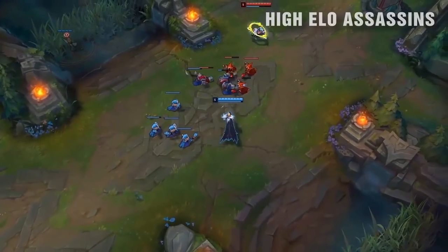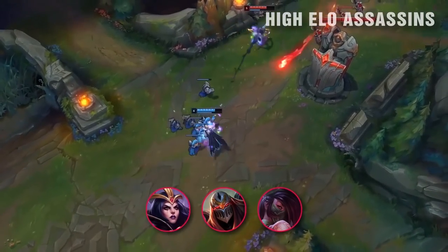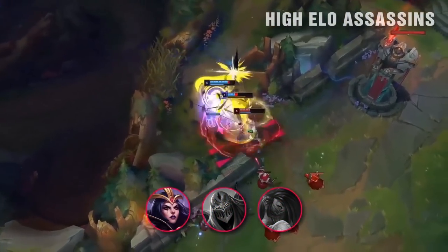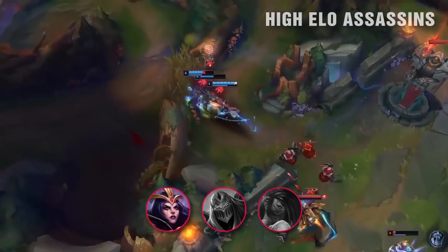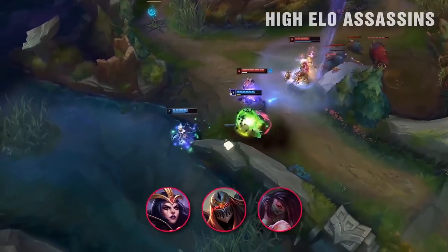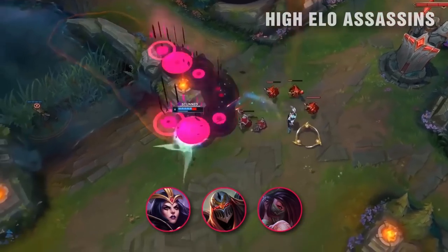For high elo assassins, you'll want to transition into more staple assassin picks. LeBlanc is very good, or you might want to main Zed or Akali, which require a bit more technical ability. My personal recommendation would be LeBlanc as she has been a go-to pocket assassin pick for an extremely long time. Most top-tier mid laners throughout history have been picking up LeBlanc, while Zed and Akali tend to weave in and out of the meta. Perma-roaming with 30 farm on Talon doesn't really count in my book.